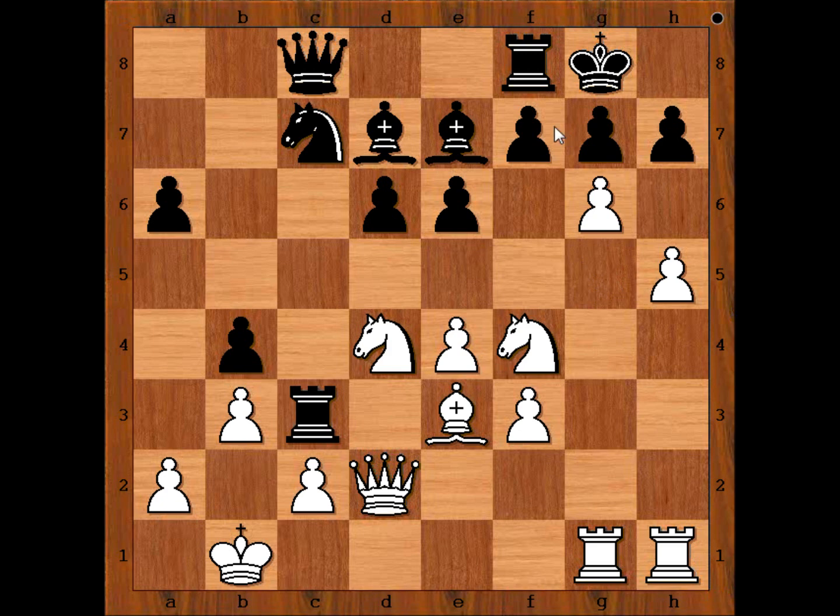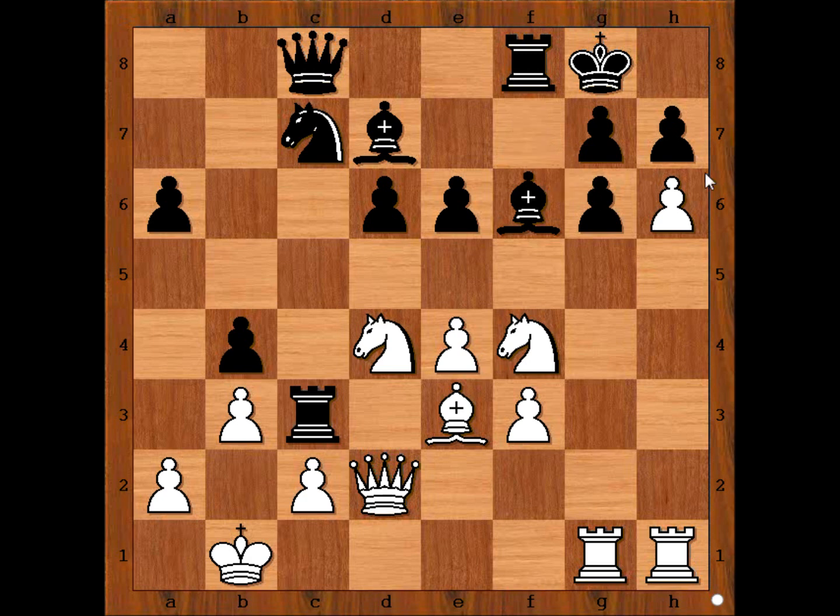Black to move — to take the pawn or not to take. It looks like h6 is the best move, but still white will be better. In the game, we have bishop to f6. h6 by none, preventing black from playing h6. f takes on g6. h takes on g7. And Timman played rook to f7.